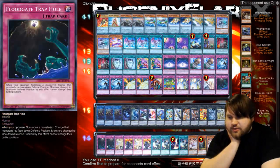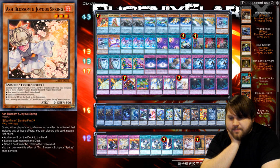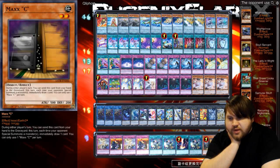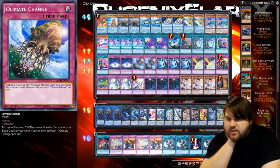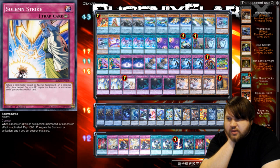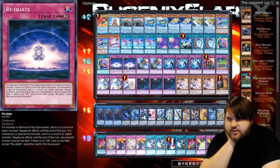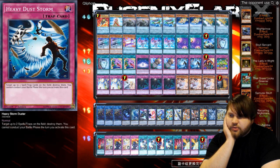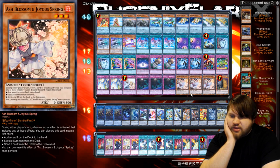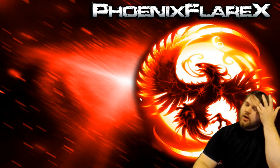I think the only reason I lost was because of that Grass, so I'll take that with whatever grain of salt needs to be had. I'm going to put in these — I'm gonna put in all this stuff, actually. I'm gonna take out these Demises, I'm gonna take out the Stormings. What else can I take out? I'm gonna take out the Upstart. The Recleates don't seem very useful, but at the same time he's playing the Zombie deck, so I kind of want it — I'll keep it. I'll take out a Heavy Storm Duster as well, and I'm gonna put in these hand traps, because I don't want to lose to a Grass like that again. No, no, no, no.